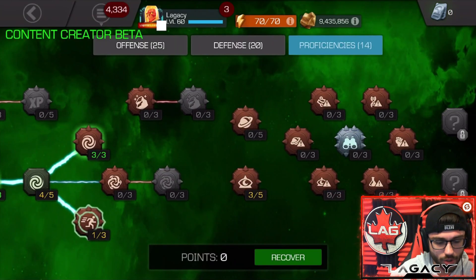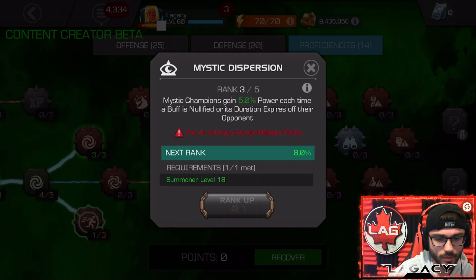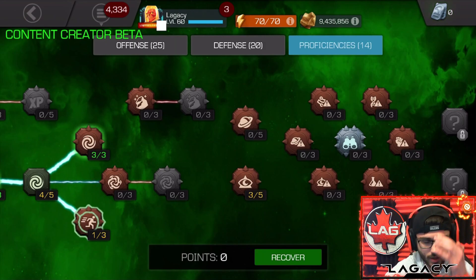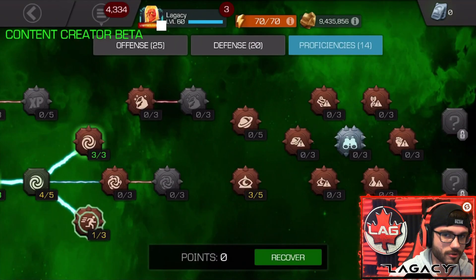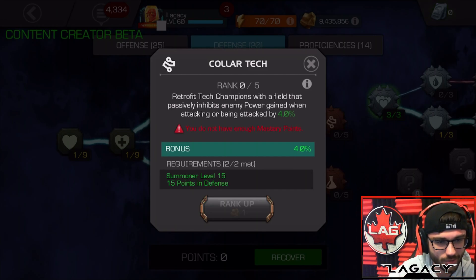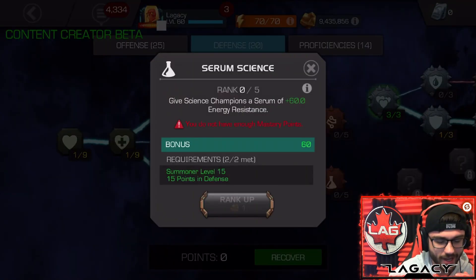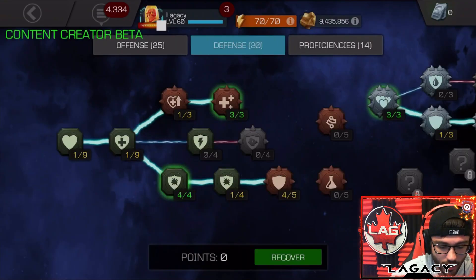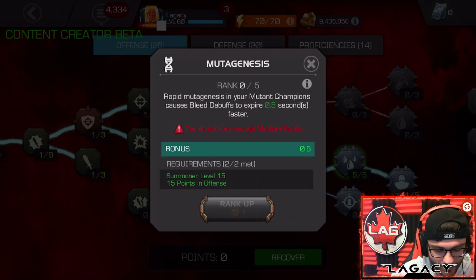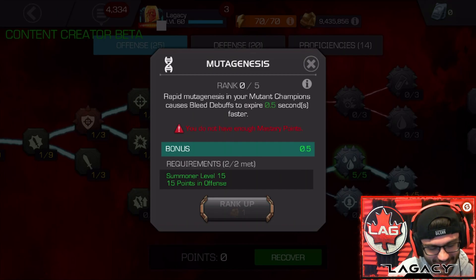I have a couple points in Mystic Dispersion here. Mystic Dispersion is the best class-based mastery — you get power when a buff expires on the opponent or is nullified when you're a Mystic Champion. I do have 5 out of 5 unlocked — it's a really great mastery for so many Mystic Champions. The rest of the class-based masteries are pretty much useless except for a couple. The Tech one can be pretty good with Punisher 2099 and also Ghost. The Science one isn't terrible — it increases energy resistance in Science Champs. The Cosmic one is absolutely useless, and the Skill one, Pure Skill, is useless. The Mutant one lets you make bleeds expire faster, but now that you can make any Mutant a Horseman and immune to bleed, I don't really think it's that good either.